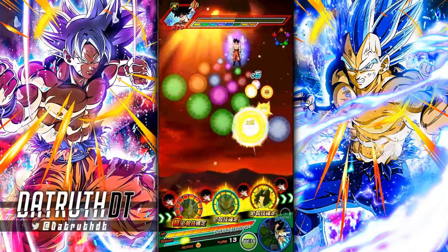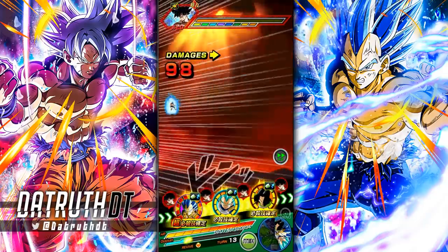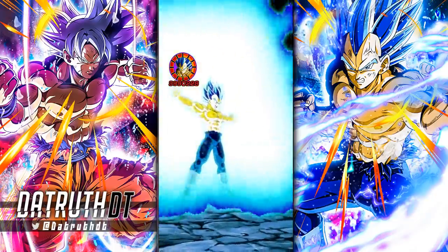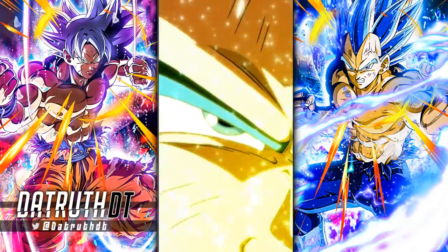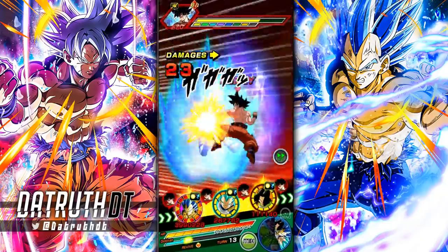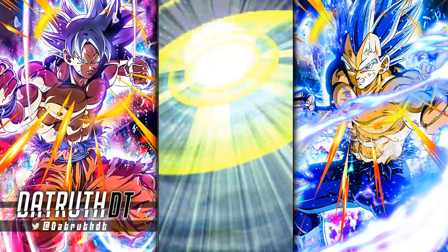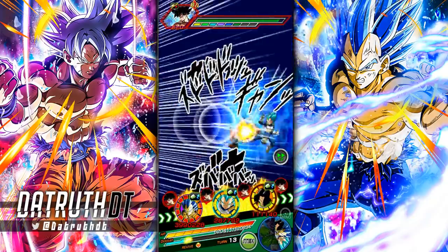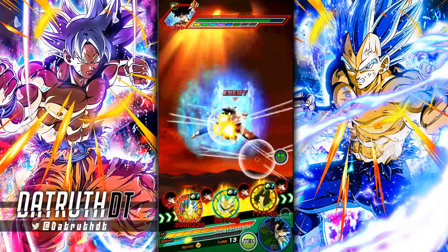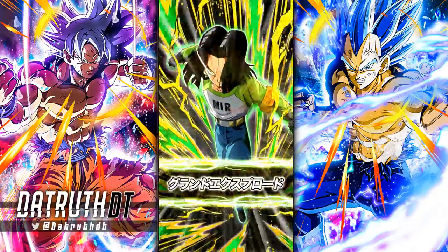Now we're over 200k defense. With Vegeta's full 40% damage reduction active, he's probably going to take 50k or less from STR UI Goku. Attack-wise we're sitting just below 4 million, which is fine given we're getting zero offensive support throughout these runs. We'll skip ahead to INT UI Goku now and see how well Vegeta holds up. Hopefully we can get Pikkon on the same rotation so we can see where the super attack lands and watch Vegeta completely tank it.